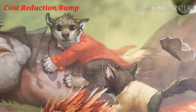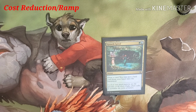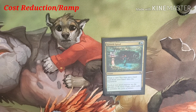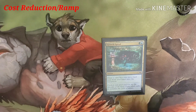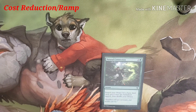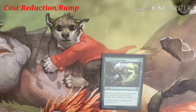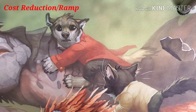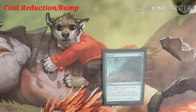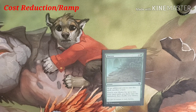Then we're jumping over into ramp spells. Growth Spiral costs a blue and a green — draw a card and you may play a land from your hand onto the battlefield. Nature's Connection costs two and a green — search your library for a basic land card and put it onto the battlefield tapped, then shuffle your library. As an additional cost to cast the next card, you sacrifice a land. Search your library for up to two basics and put them onto the battlefield, then shuffle. Big thing — they don't come in tapped.